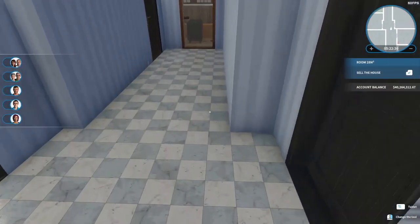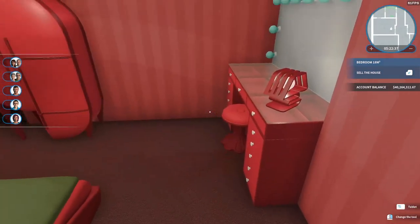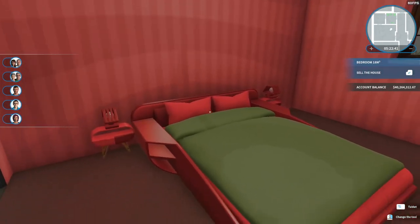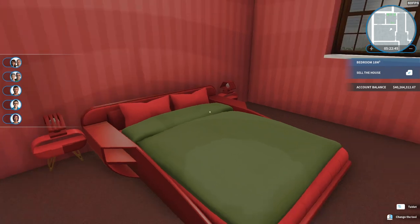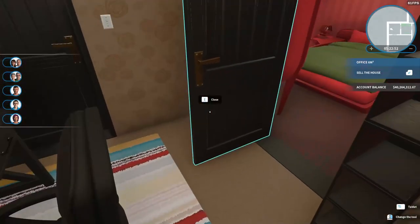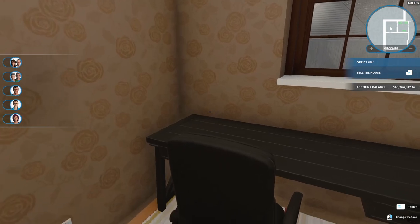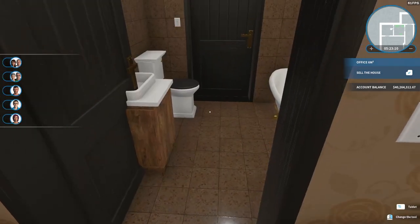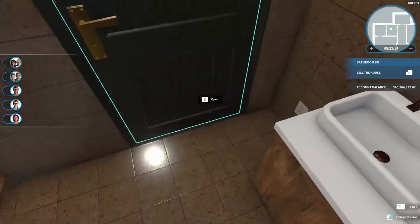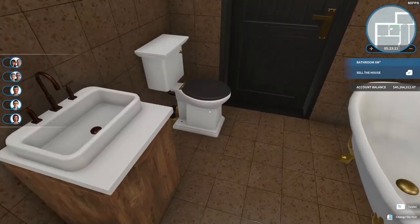Down the hall here we have a bedroom. I've been trying to use colors and the new furniture, but especially colors that I don't normally use. So this bedroom is all red. Through this doorway we have an office, and it actually is an office. I really didn't expect that this was going to work — I thought it was too small and would just be a room, but it's an office. And through this door we have a bathroom with a tub and a cabinet and a sink and a toilet.